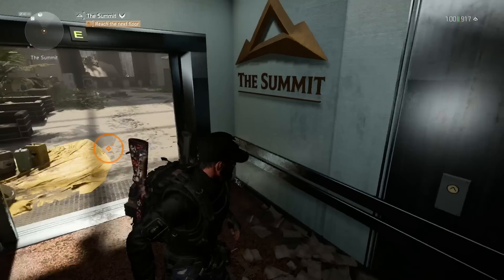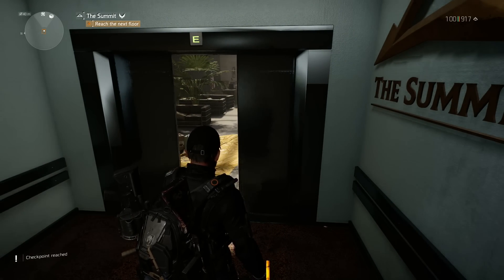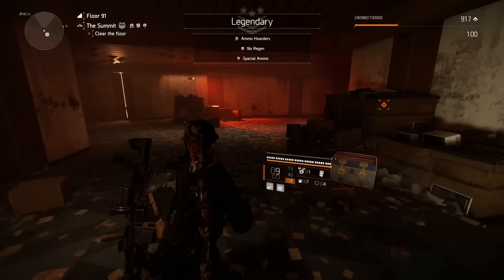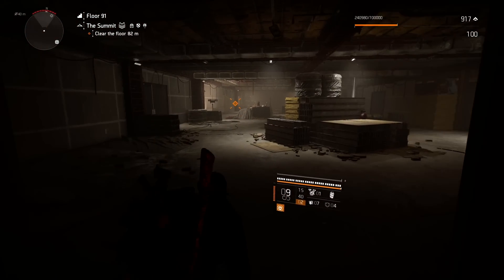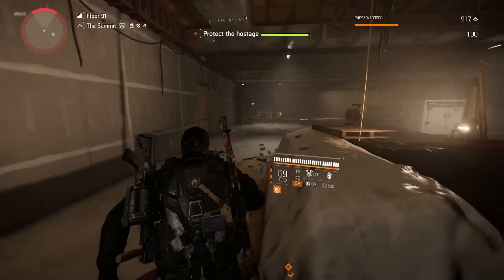So what we're going to do is jump in. I've set up the elevator to go straight to floor 91 — Legendary with three directives. Floor 91, we've got ammo hoarders, so I'm going to use the Bulwark shield. And there's a hostage, which is never good.